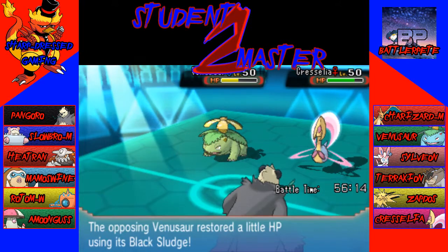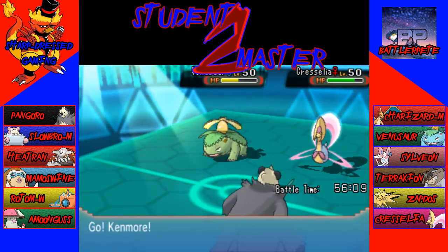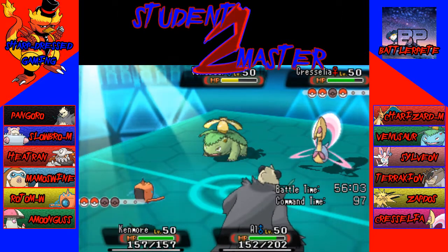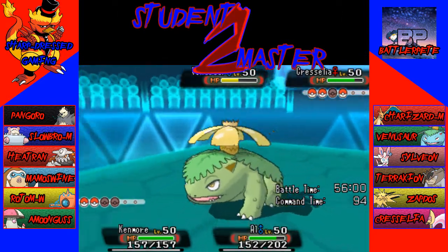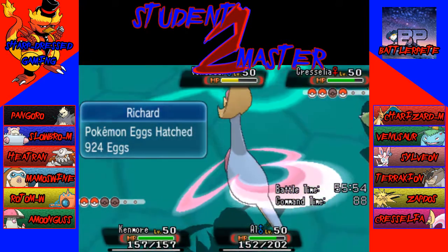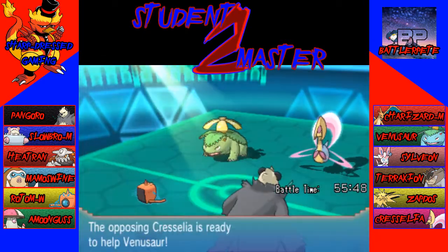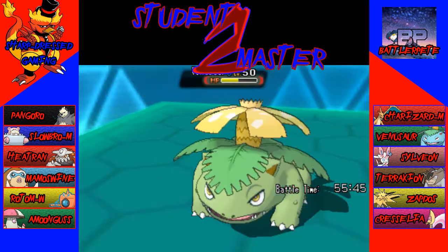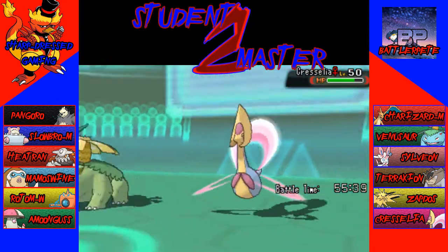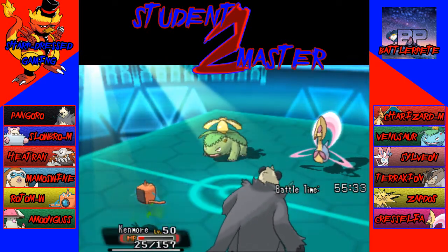Cresselia is going to get some health back, as does Venusaur. The only thing now is we don't really have anything for Venusaur. I'm trying to decide if a STAB Crunch or Gunk Shot — it'll be neutral with Gunk Shot. I will just Thunderbolt the Cresselia, then Crunch the Venusaur. Cresselia's going to Helping Hand once again. I probably should have doubled up into Venusaur with Thunderbolt and Crunch. But let's see how much Crunch does — it does not do enough. I should have Thunderbolted.